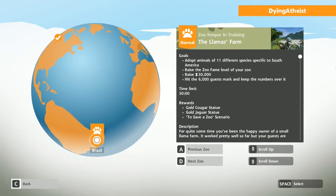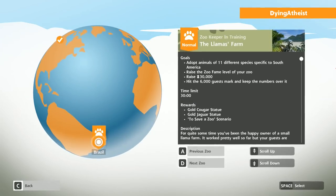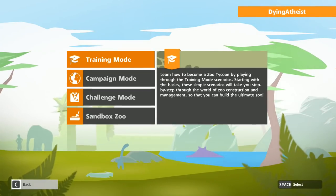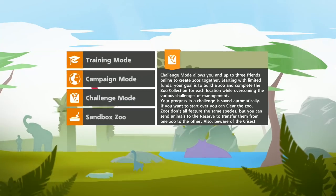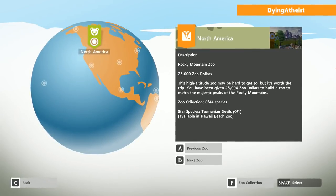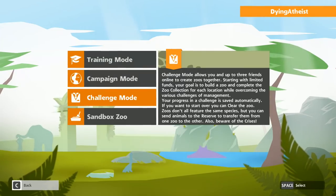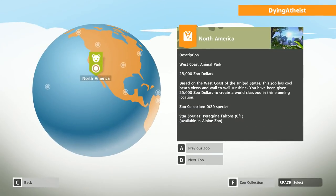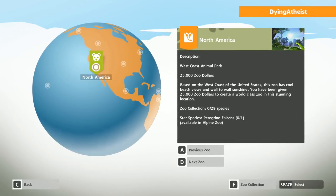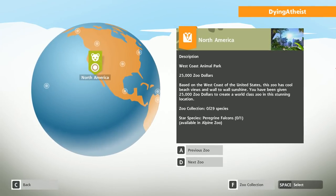So that would be this one next — 11 different species. We're gonna turn our llama farm into a zoo. Or we could do a challenge zoo where we start with limited funds and have to build it up. Basically we have to build up the collection in North America, get 29 different species, make a really cool zoo — then we get given challenges as we go along. It's pretty cool.